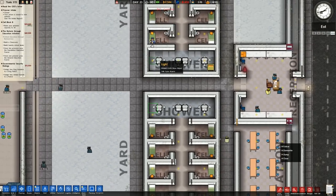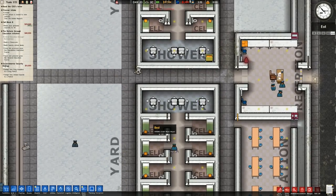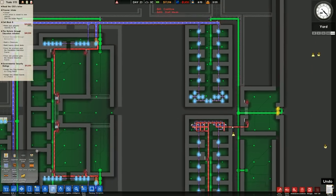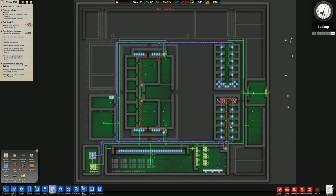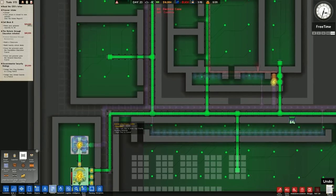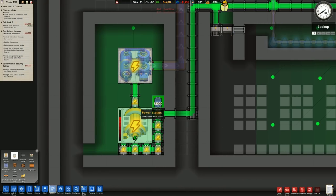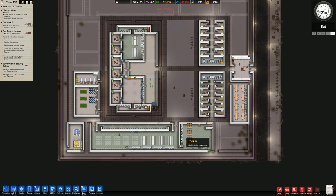Interestingly, when we go into utilities it doesn't have the shower head symbol because it's got hot water - interesting. Right, electrical cable, electrical cable. It's a weird connection there but that's all connected up. Power is fine - capacitors should be fine with the rest of what we've got there.